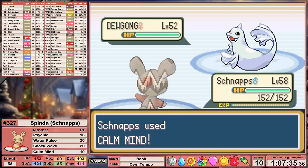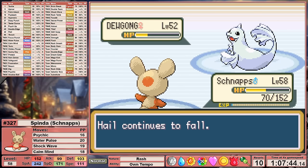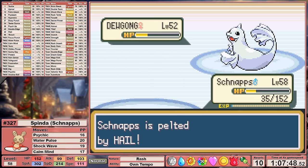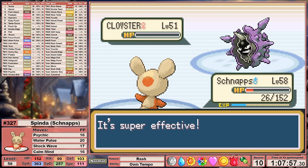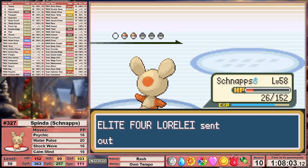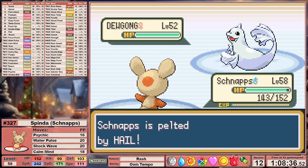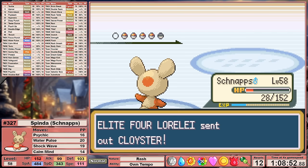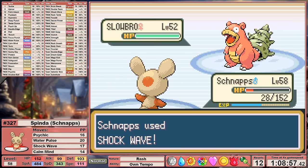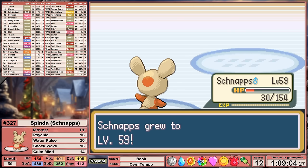Jumping back to the start of the league, let's see how Schnapps handles Round 1. I set up 2 Calm Minds against Dewgong — not enough. I set up 1 more, then take out the Sea Lion Pokemon. I sneak in another Calm Mind against Cloyster, but once we get to Lapras we're still not doing enough damage, with Body Slam taking us out. Next attempt I set up all the way to plus 6, then rip through Dewgong, Cloyster, Slowbro, and Lapras, leading us to Jynx in the back. We miss the one-shot against Jynx, get put to sleep, and Jynx takes us out. In the next battle with the same amount of health, I also have a Chesto Berry equipped. Jynx uses Lovely Kiss again, the Berry wakes up Schnapps, and one final Water Pulse ends the battle.